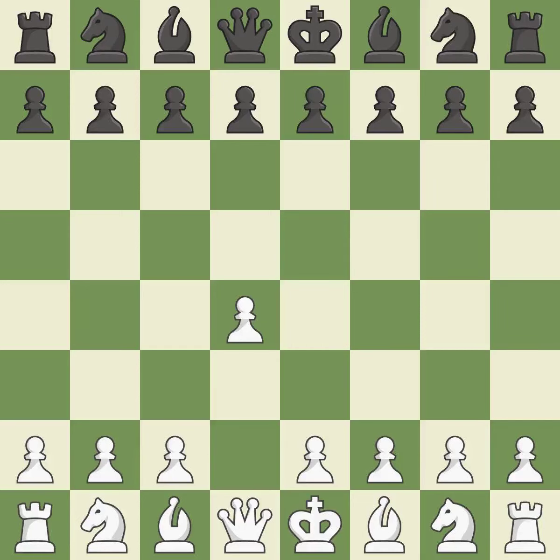Opening with the Queen's Pawn: the Indian game begins by controlling the important e4 square with the knight rather than a pawn. By taking control of the crucial d5 square and creating a space on which the knight can move to c3 without obstructing the c-pawn, the move c4 helps to create a strong center.